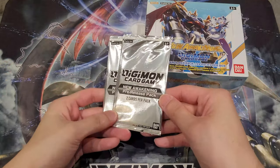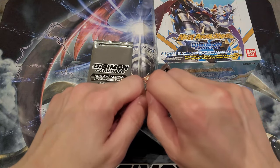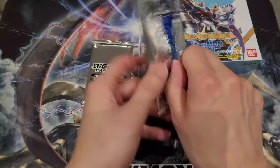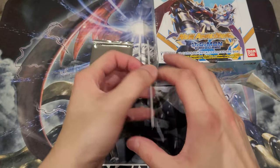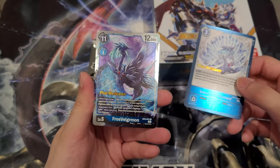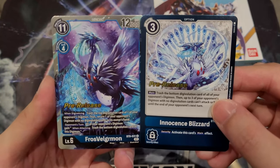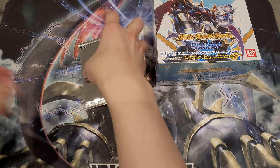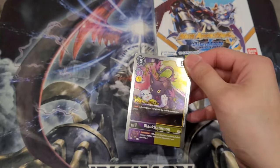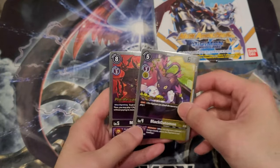Before we get started, let's open these pre-release packs first, and I hope you guys are enjoying your pre-release weekend — or excited for it coming up, because it is gonna be this weekend. I'm super excited to be going into pre-release as well. We got Innocence Blizzard pre-release, and then we have a Frost Velgramon right here to pair up together very nicely. We also got the Black Garurumon and a Myotismon pre-release. Very nice.